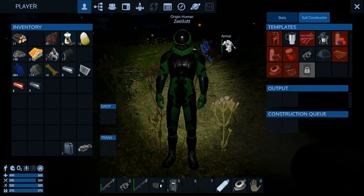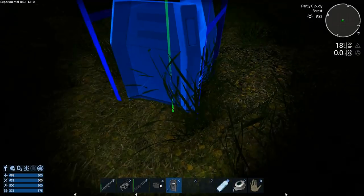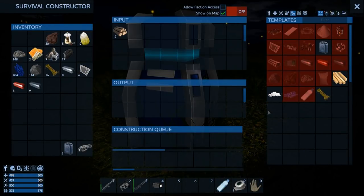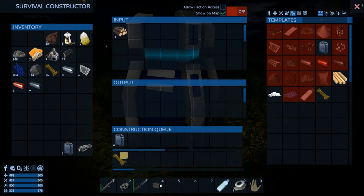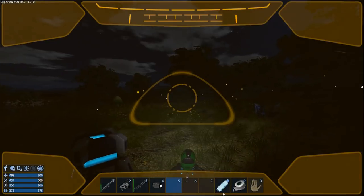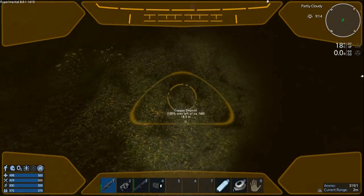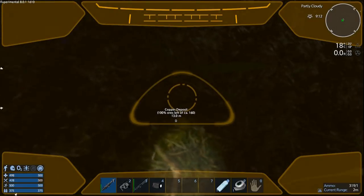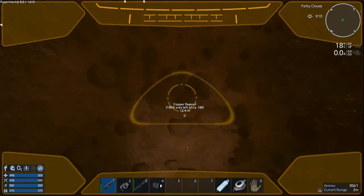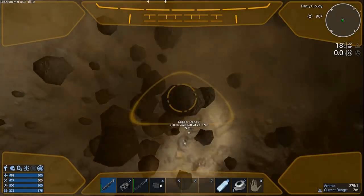Spice to top that up. We're on the copper deposit — let's put the constructor down because we should get some biofuel made. Make four for now. While that's crafting, let's get mining. We've still got one and a half biofuel for the drill so let's do this. Sorry to subject you guys to all this drilling.